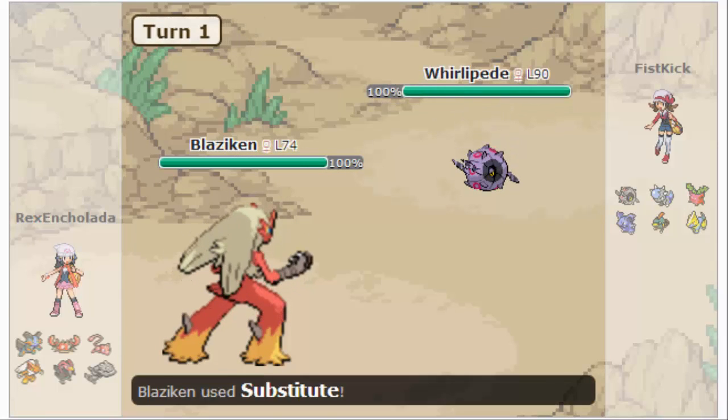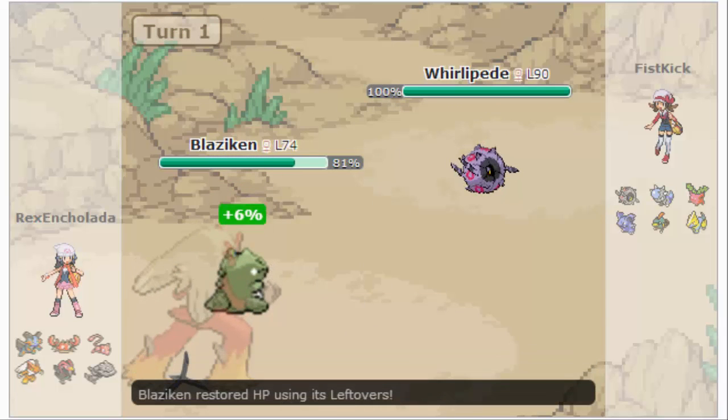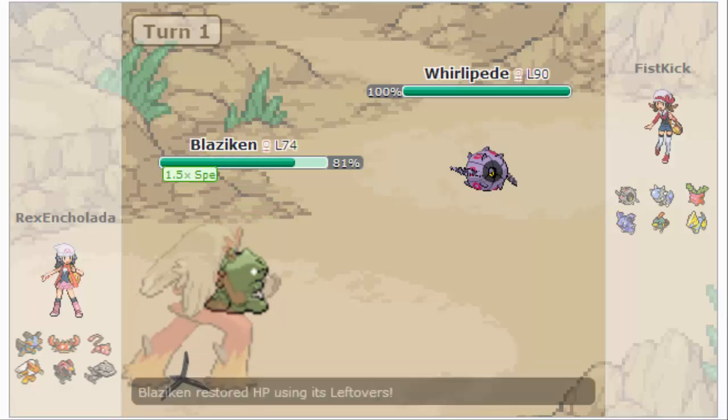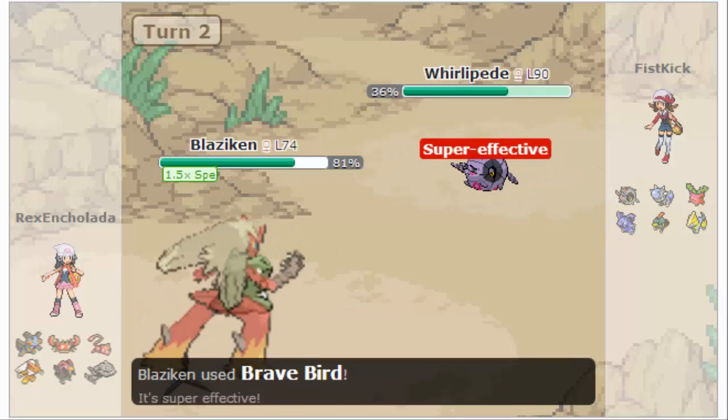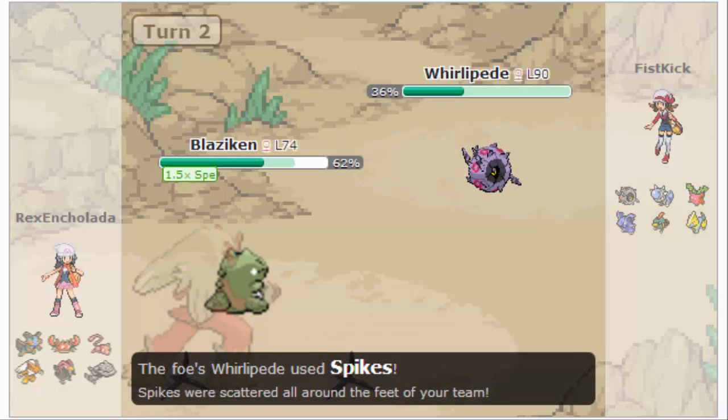Alright, so I lead with Blaziken again, and I forgot to mention this is a challenge cup, by the way. So I go for the stud, he goes for the spikes. I have Speed Boost, so I'm like, opportunity to sweep, I see you.